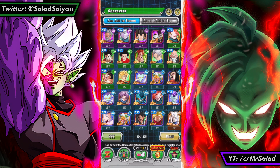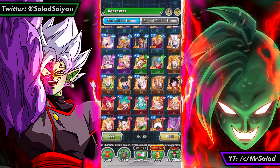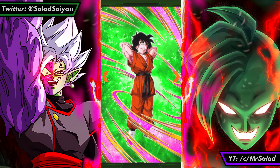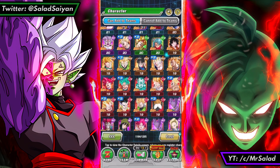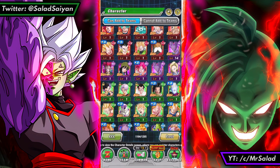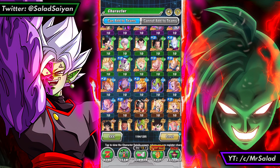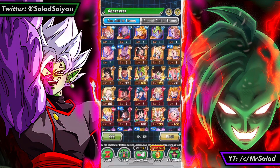I pulled him, which was nice, because I didn't pull him in the summon video, but I did pull him. So I have all the new units from the Celebration, which is nice. I don't have Mai, but if we exclude her — I have Zamasu. In terms of the Dokkan Fests and the Carnival and whatever, all the LRs — I have them.